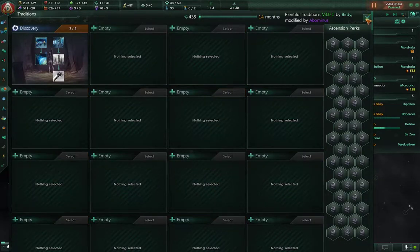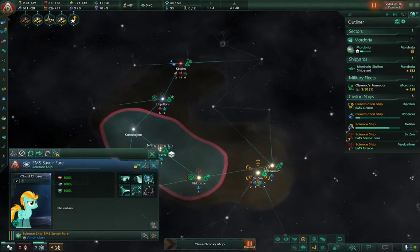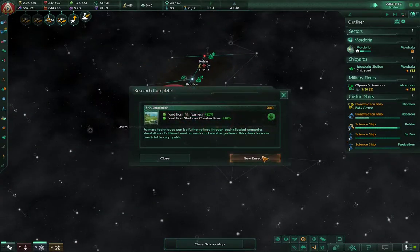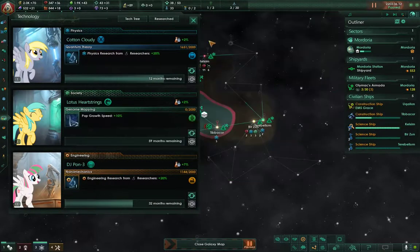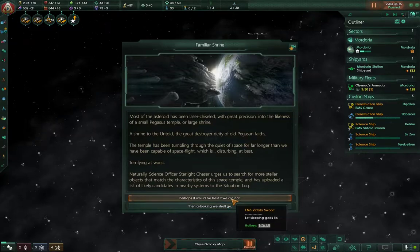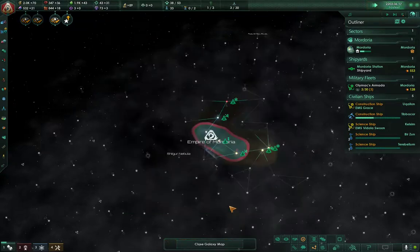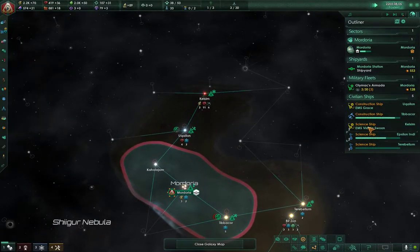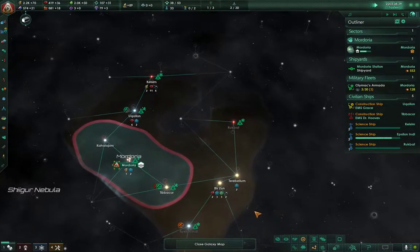We'll advance that. Actually, pause — go there, and you'll go the opposite direction. We want to survey as much of this as possible so that way we can later secure that. A familiar shrine: most of the asteroid has been laser-chiseled with great precision into the likeness of a small Pegasus temple — a shrine to the untold. We're going to gamble and begin the old gods game. When situations like that come up, sometimes it's best to take them — it can be quite rewarding down the road when you get the quests.